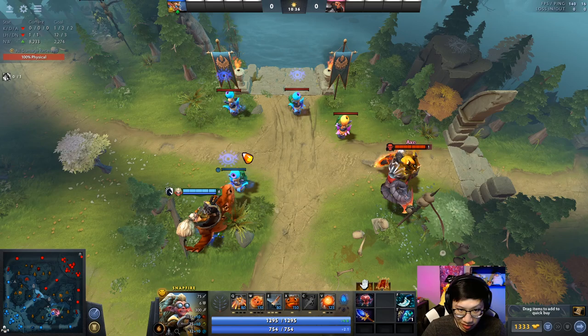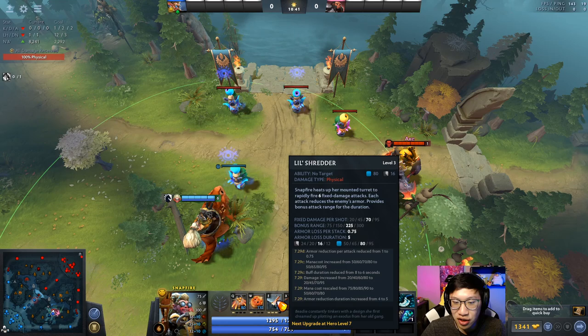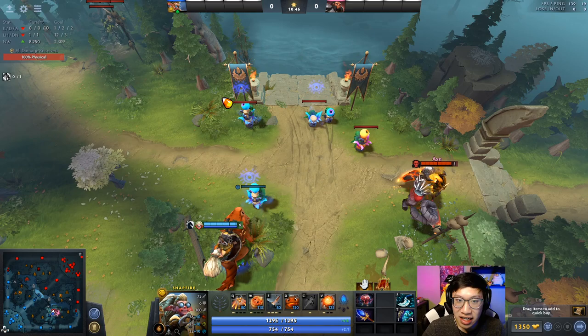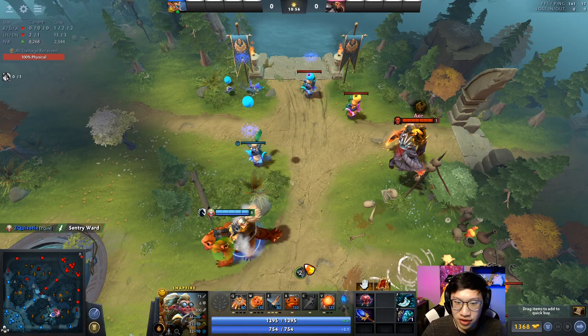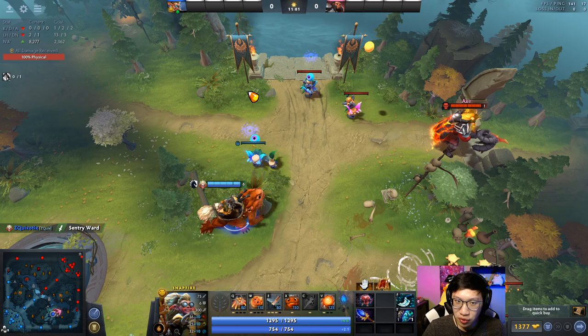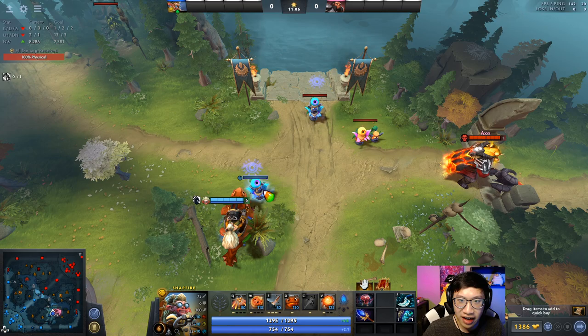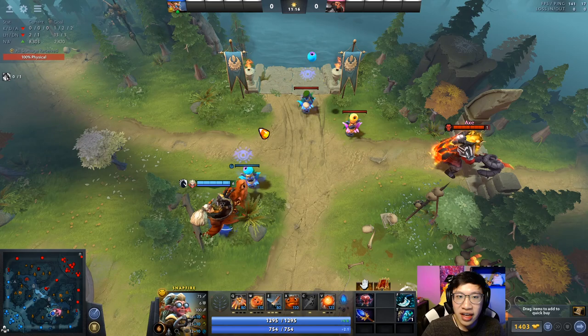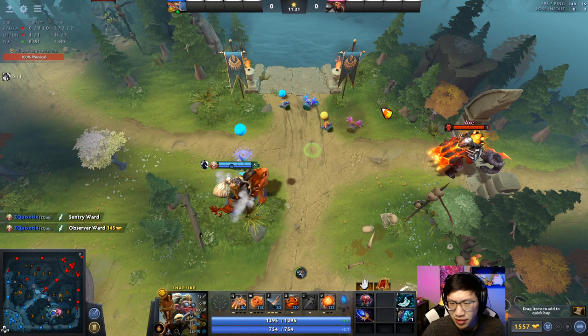When it comes to dewarding, you can use Little Shredder and it's really good to do so — but keep in mind you attack faster than your attacks actually arrive at the target. It usually only takes two attacks to kill a sentry or an observer, but you will fire more than that depending on how far away you are. You'll notice I used three attacks and it only took two — because the attacks are still flying in the air when the third launches, so it thinks the sentry is still alive. Try to stop yourself using the stop command after just two attacks so you don't waste a charge of Little Shredder hitting a dead ward.